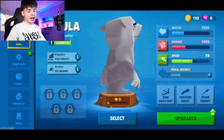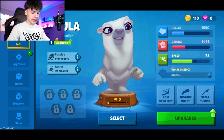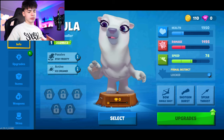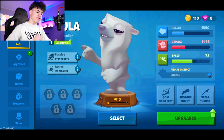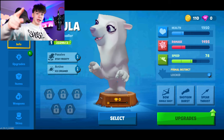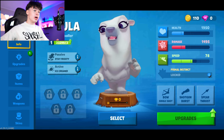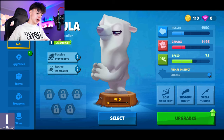The bow is a single shot, the shotgun burst, and the spear thrust. Nothing new in terms of weapons — they're very basic in my opinion. We're going to see how they do in-game because they might have really weird ranges. The health is 1,950, damage is 1,495, and speed is 78. Worth mentioning that we're on a beta testing version of the game, so just keep that in mind.